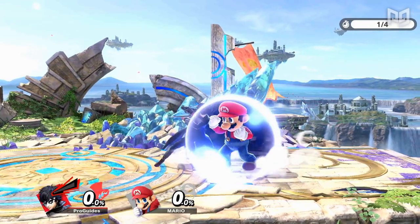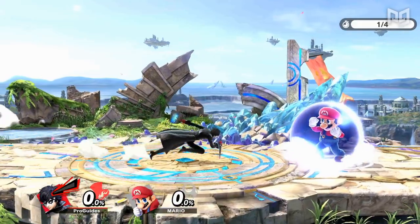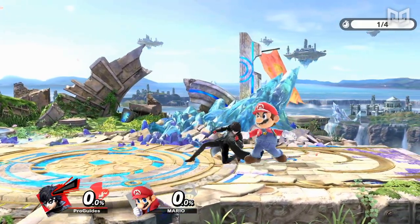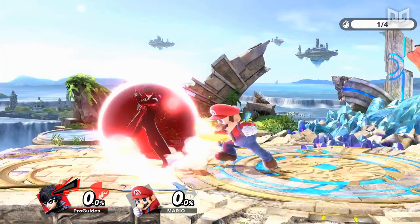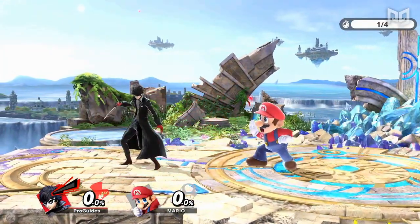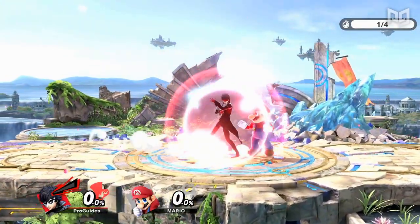Although spot dodges are an amazing counter to grabs, they can also be punished by grabs. If your opponent whiffs something or you see them shielding but aren't confident that you have enough time to grab, you can stay close to them and wait, then grab to punish a spot dodge or additional whiff. This is also possible from a run shield approach.